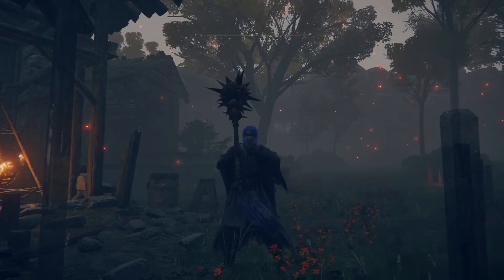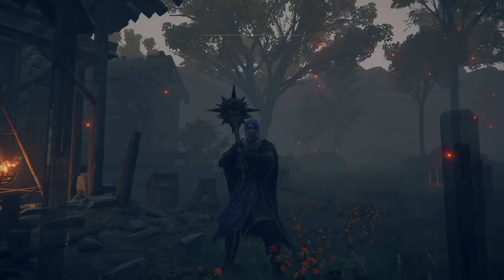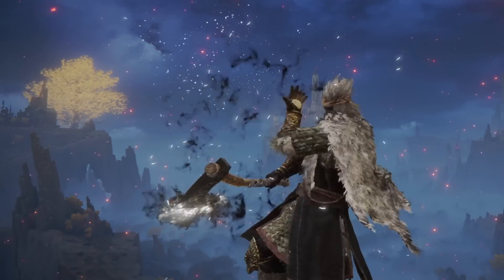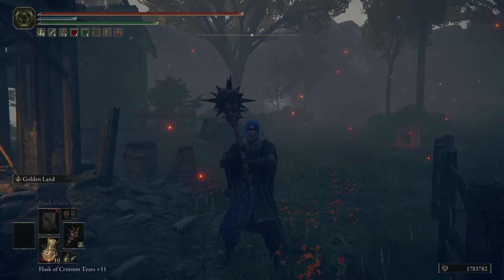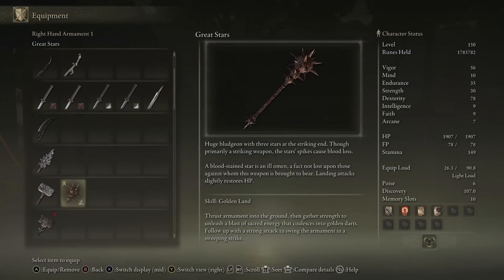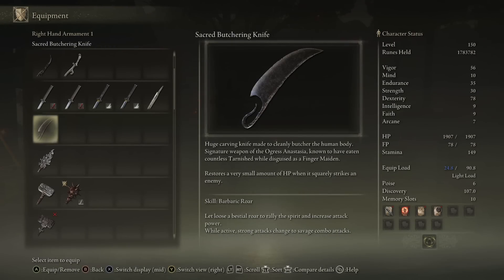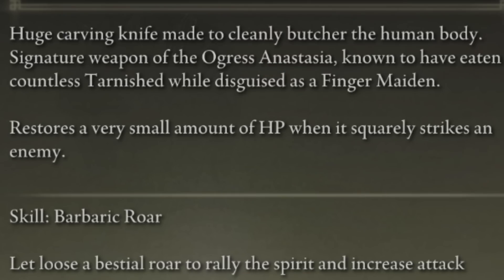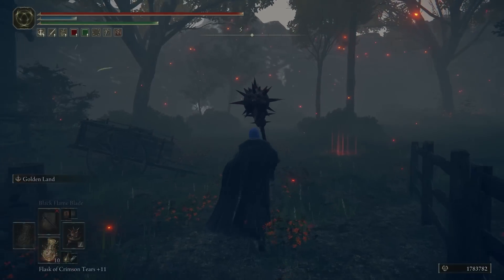Recently I've been covering topics about builds and interesting interactions between weapons — incantations like Black Flame Blade applying to ashes of war in unexpected ways. Well on that note, Novakin in the comments let us know about the Great Stars and the Butchering Knife. The Great Stars has a description that says landing attacks will slightly restore HP, just like the Sacred Butchering Knife which says it restores a small amount of HP when it squarely strikes an enemy. So when you attack with these weapons you get lifesteal, but what it doesn't say is that it also works on your ash of war.